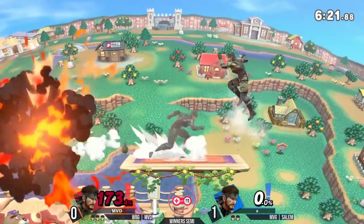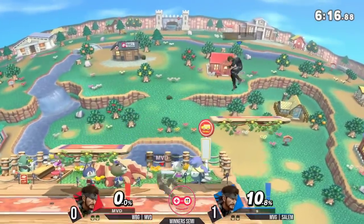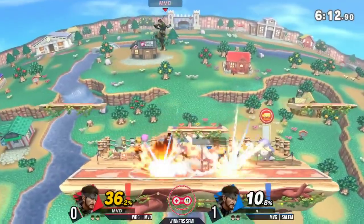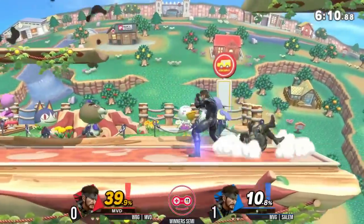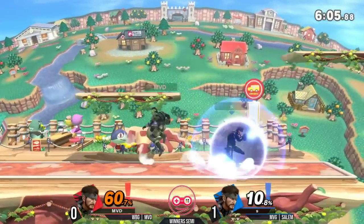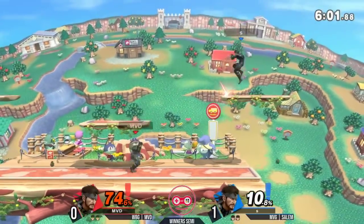He's staying at 173 — anything will kill him at this point. That's the beauty of it — you can get these early percent kills as Snake, but you can also lift it close to 200 as we've seen NVD do multiple times now. And those down air hits — if every hit of that down air from Snake connects, it's like 31%. It's an incredible amount, and Salem has really shown an affinity for that both at Nimbus and now here today.